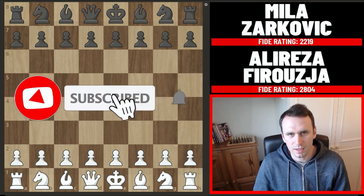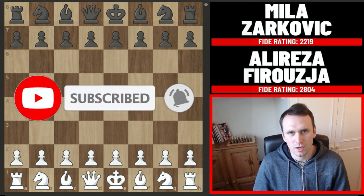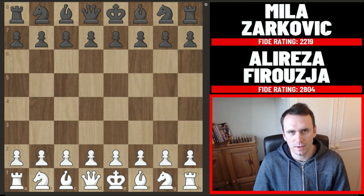This game is an absolute demolition job by Alireza Firouzja. It was played in 2019 against Mila Zarkovic and in less than 23 moves Alireza had completely blown her off the board.